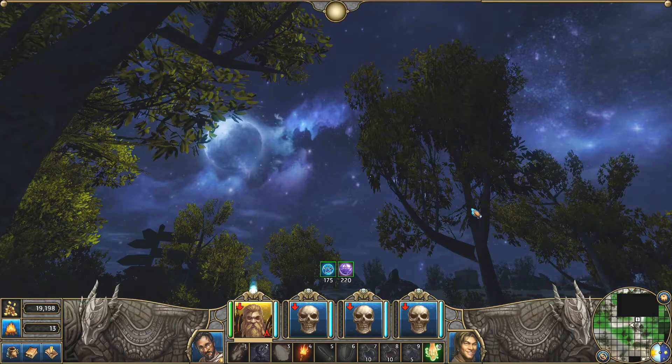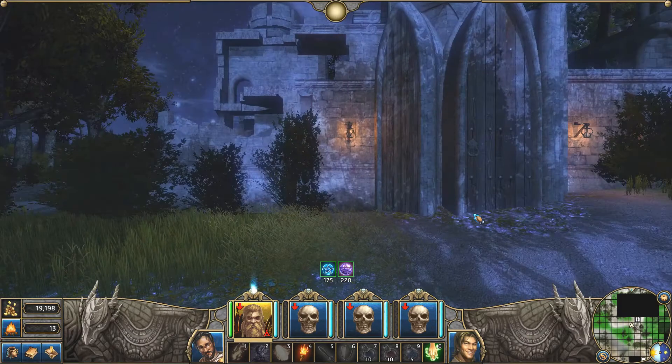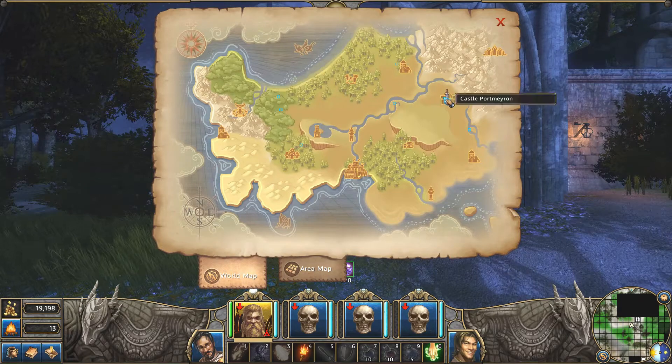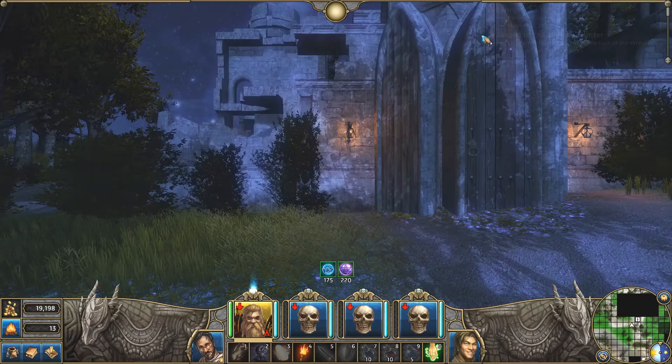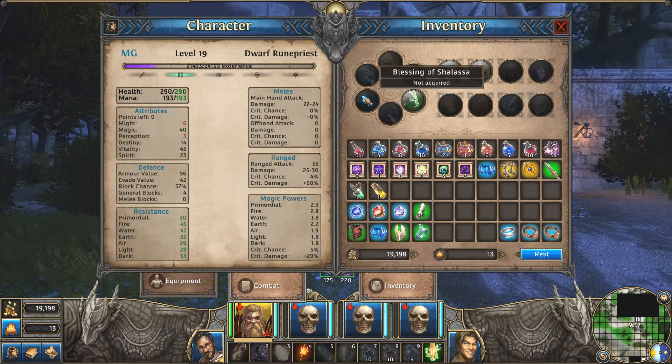Hey everyone, and welcome back to Let's Play Might and Magic 10 Legacy, Impossible Solo. I am here near Castle Port Maran. I'm going to ask the Gryffindu to fly me to the Elemental Forge so I can get our newly collected water shard and convert it into a blessing of Shalasa so that we can walk on water and reach areas that we weren't able to reach before.